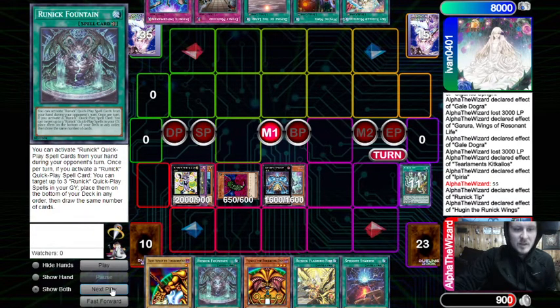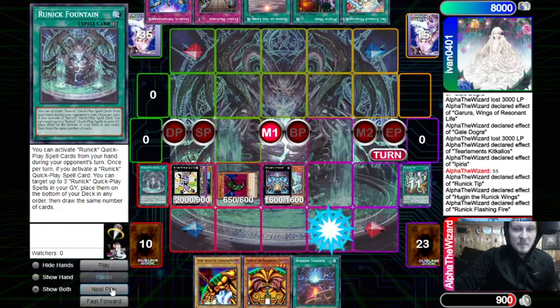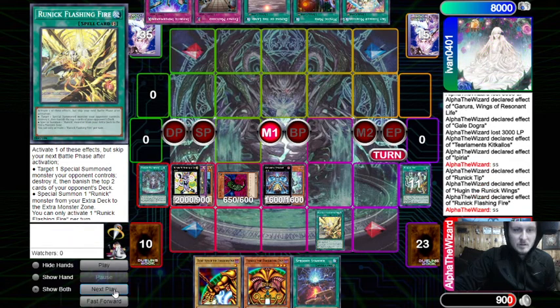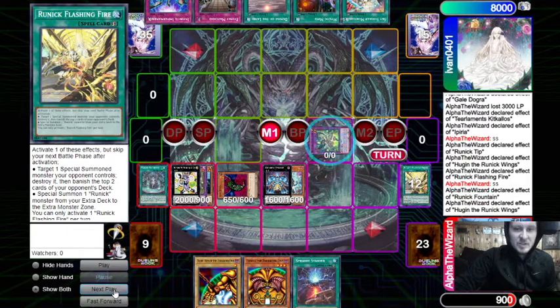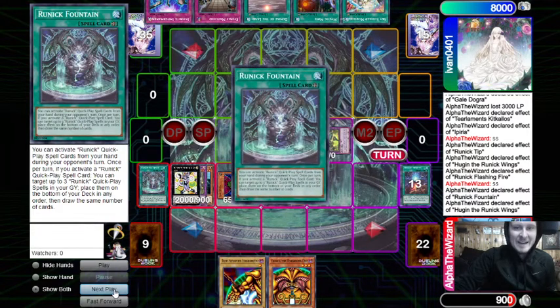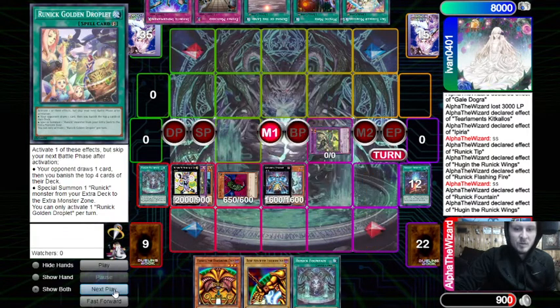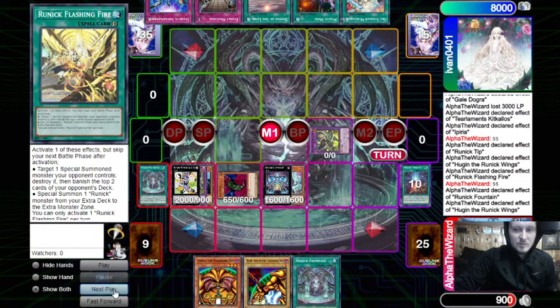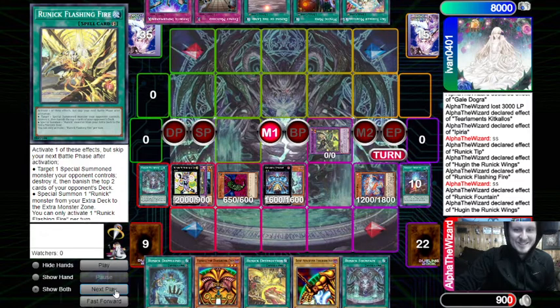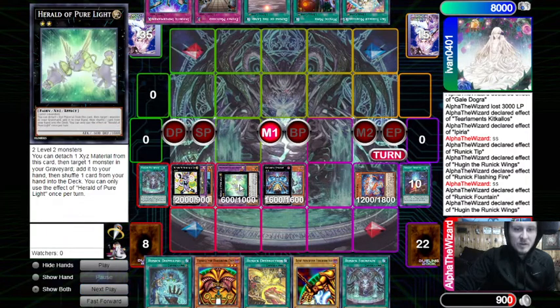The opponent is probably like 'okay, we can manage this.' We activate Fountain, then Flashing Fire to special summon. Chain link one: Fountain. Chain link two: Rugin. We discard the Starter we can't use so we can add first, then shuffle — that way we don't run the risk of drawing Fountain. Then we draw Destruction and Red, and Dispelling.